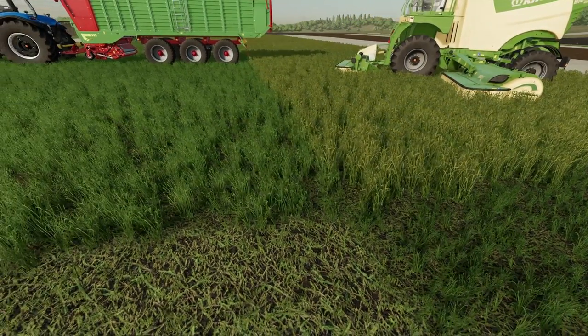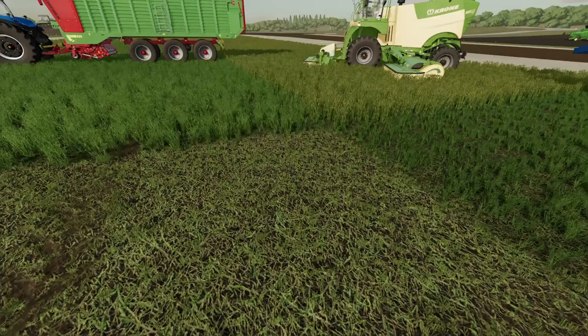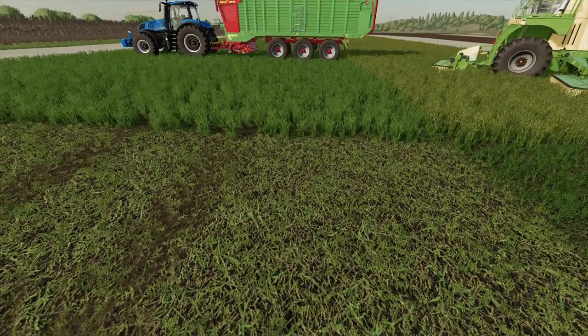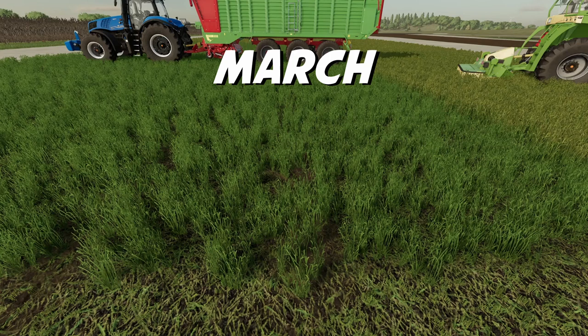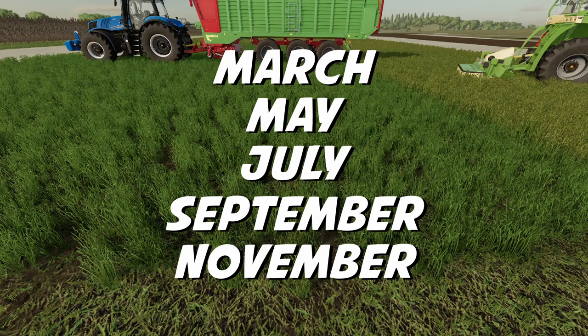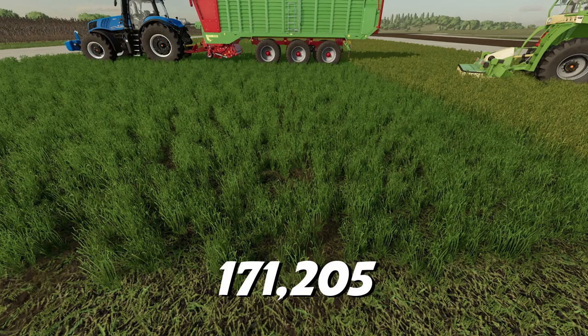Now I had my two different harvestable states and growth stages to start applying all of this data to. I started looking at how I could maximize the number of cuts in a year. Every two days — meaning every two months — I went ahead and cut the grass. The very first cut was in March, then May, July, September, and November. That gave me five cuts in a year. In November you have to prep your field, and you can't do anything in December, January, or February — but in March it reaches a harvestable state again. My total for five cuts was 171,205 liters.